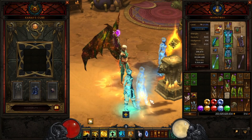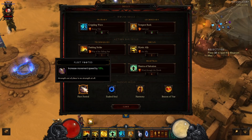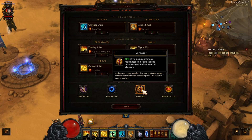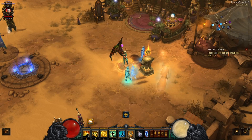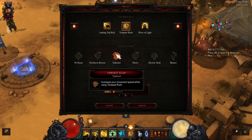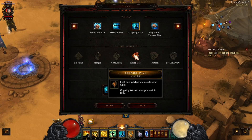For passives and skills: Fleet Footed increases movement speed by 10% — that's important. Exalted Soul gives spirit regeneration. Harmony is also running. Beacon of Ytar reduces all cooldowns by 20%, so I'm stacking as much cooldown as possible. I've got Tempest Rush on Tailwind for increased movement speed, and Crippling Wave with Rising Tide which generates additional spirit.